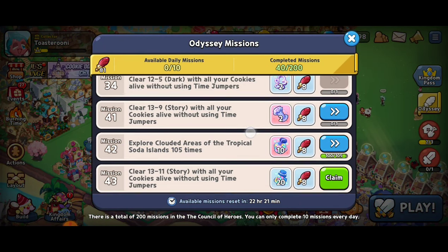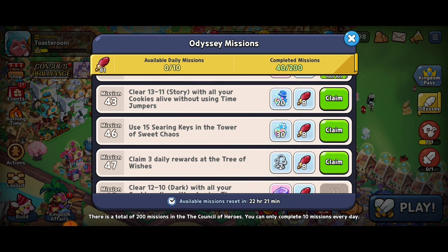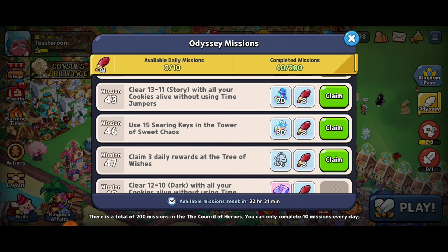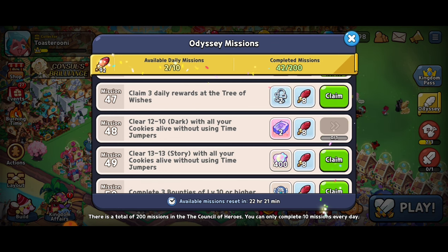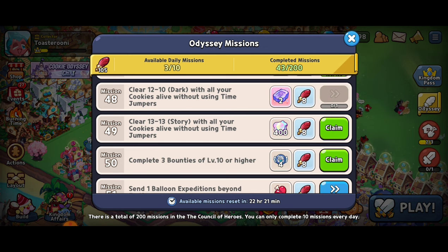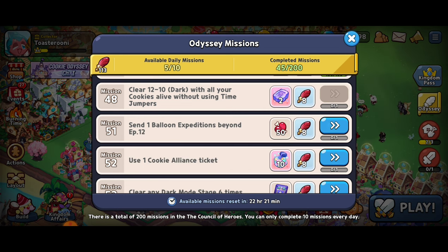If we check out the Odyssey missions, we've got a couple that I'm stuck on, but we also have a couple that I've made progress on. We managed to clear 13-11 story mode with all cookies alive without using time jumpers, so we're going to claim that. We used 15 of the searing keys in the Tower of Sweet Chaos, getting eight quills and some experienced star jellies. We claimed three rewards at the Tree of Wishes, cleared 13-13 in story mode with all cookies without using time jumpers, and for mission 50, we completed three bounties of level 10 or higher.